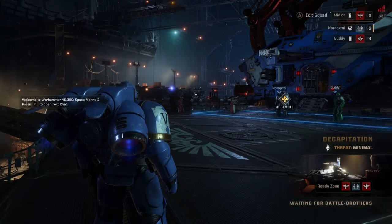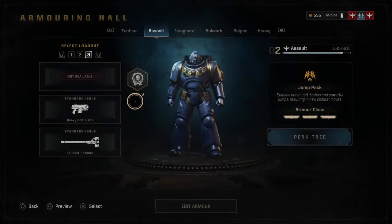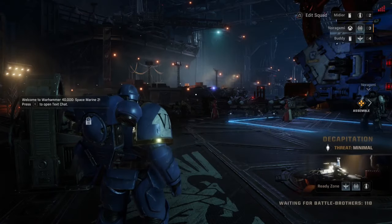Tip 1: Fast Travel. You can fast travel to different parts of the battle barge. Just tap on your scoreboard button to show the areas you can fast travel to and warp there. This is a great way to quickly change classes and decrease the downtime in between missions.